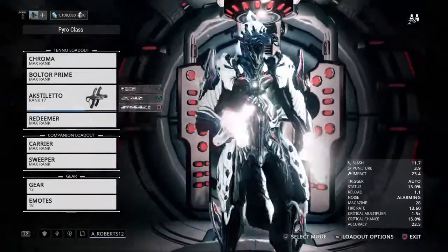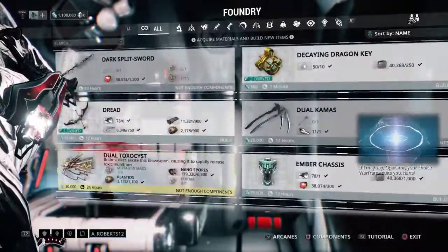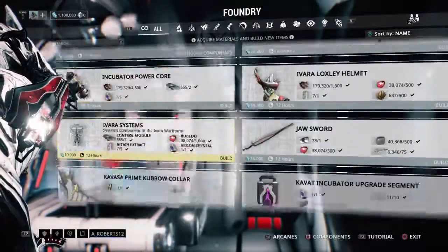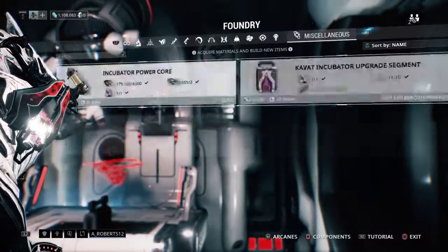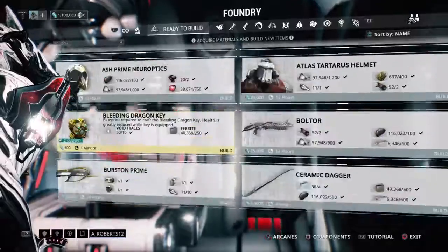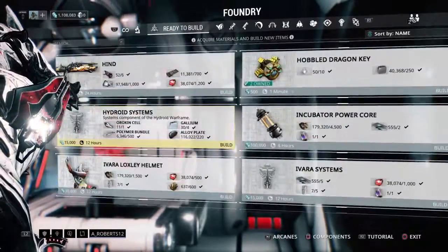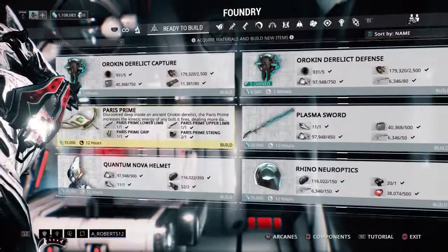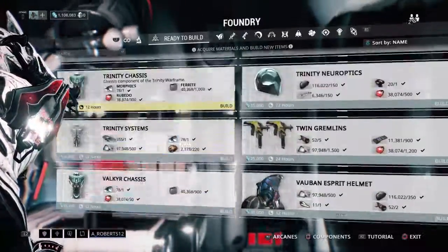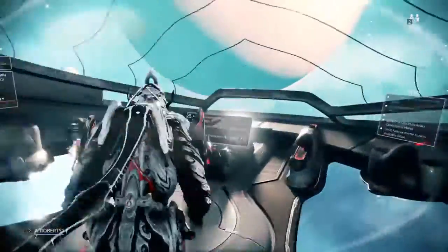Today I just wanted to do some more gameplay on my Redeemer. I got my Akgooloo maxed out before I start building. Where is it? I probably passed it. Oh, ready to build — here we go. Where is my blueprint? Better still be here. It's a waste of a gun if I don't max it out first.